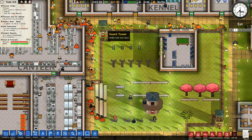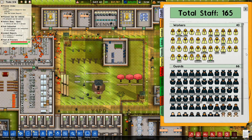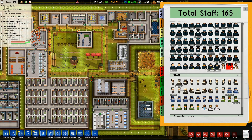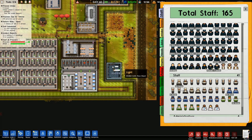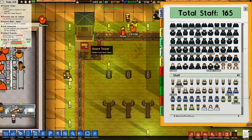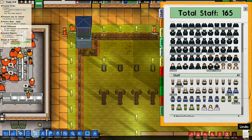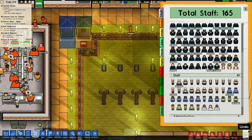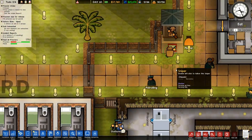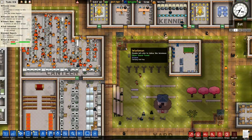Why have I got a sniper down here but not one up in this other tower? Where's the third sniper — reports, staff? I've got one down there and two right here. I know why — it's because I need to have the door over there. Basically this is poorly placed, my bad. I need to actually get rid of the fence in order to be able to do that.